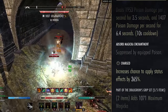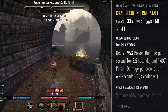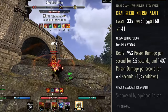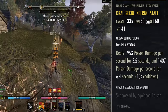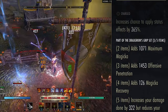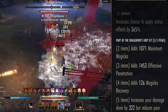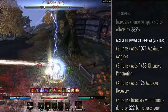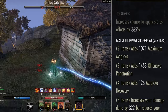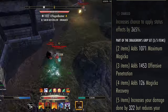The very first set we're running is Draugrkin Inferno Staff. We are running Charged on this because yes, we are running Crushing Shock as our spammable on a Dragonknight. This is a Destro Inferno Staff Dual Wield build - it seems ridiculous but trust me it absolutely slaps. We're running the double DoT poisons on this. Draugrkin is only on our front bar - it's going to give you Max Magicka, offensive penetration, Mag recovery, and increase all your damage done by 322, which is actually 330 with everything golden.